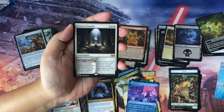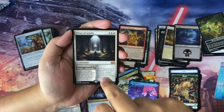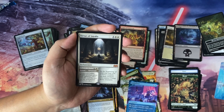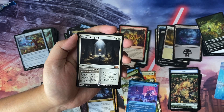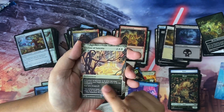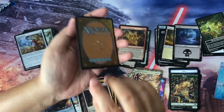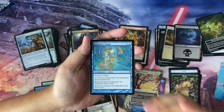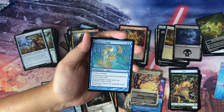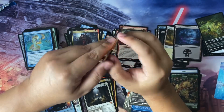Next up we have a mythic: Virtue of Loyalty! A five-mana enchantment with an adventure. Cast as enchantment: at the beginning of your end step, put a +1/+1 counter on each creature you control, then untap those creatures. Cast the adventure: create a 2/2 white Knight creature token with vigilance for one and one colorless. We also have Leyline of Sanctity in showcase art, a foil Prophetic Prism, and a list card — Traveler's Cloak. Traveler's Cloak: choose a land type, draw a card, and the enchanted creature has landwalk of the chosen type.